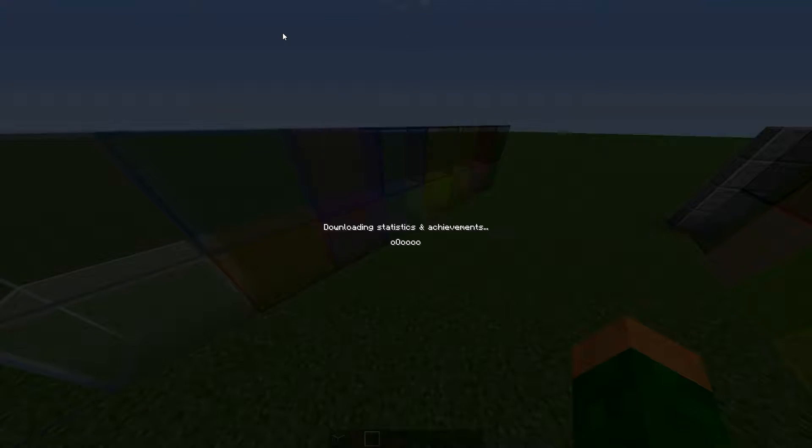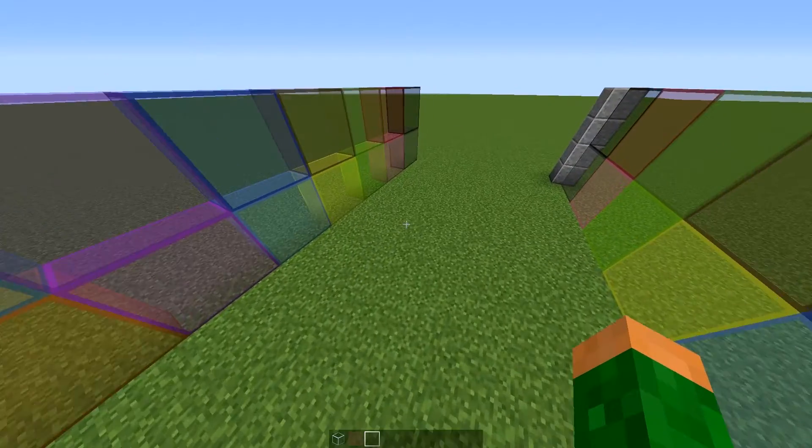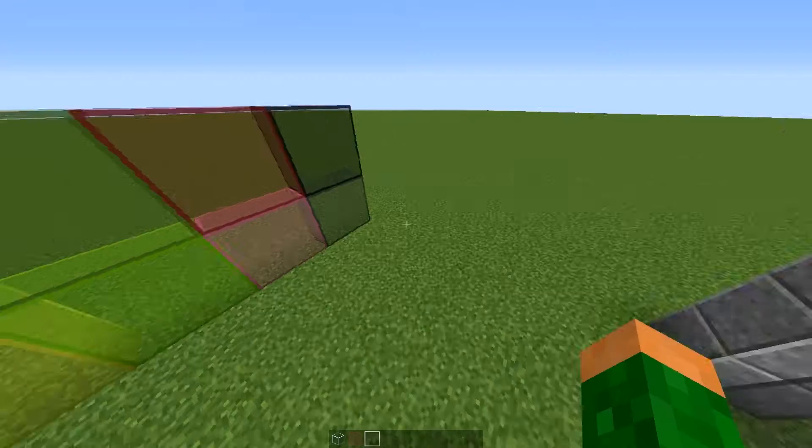Your inventory — and I even have the background now set to tilled earth instead of dirt. Looks a little better.